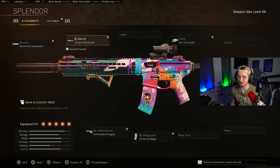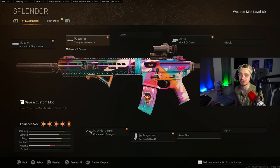Going over to the M13 now — I know there's a lot of M13 fans out there. We got the Mono Suppressor for the muzzle, the Tempest Marksman Barrel, the Commando 4 Grip, the 50-round, paired up with the VLK 3x Optic. Give these Throwback MW guns a shot. They're now back in the mix, and the M13 has always been a laser beam. Here's the build — make sure you throw it on.